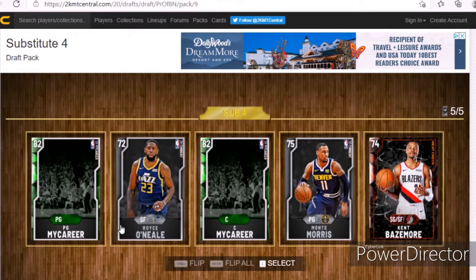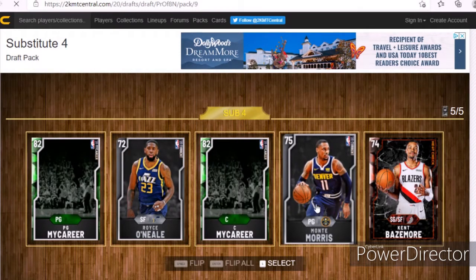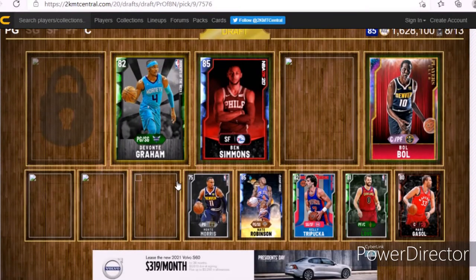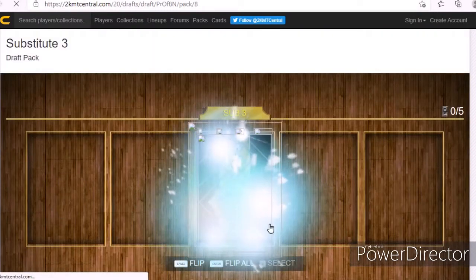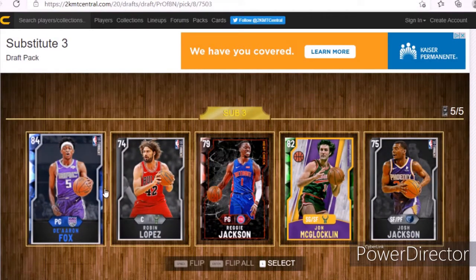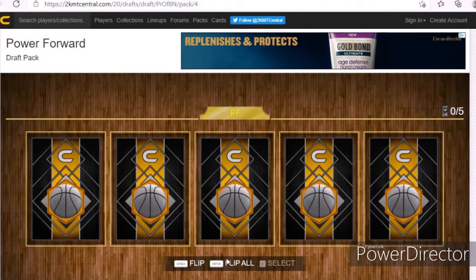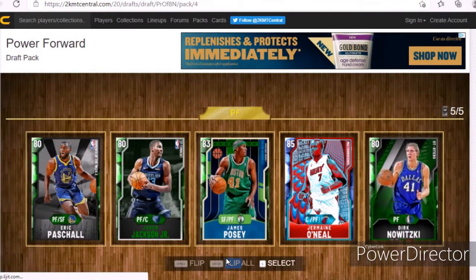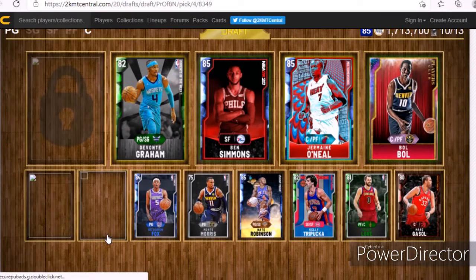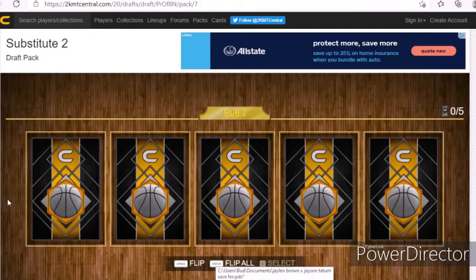Wow, this was a pretty bad pack. For my career picks I can't pick, so I'm just gonna put Monty Morris, which kind of hurts my overall and my team overall. De'Aaron Fox is not a bad player — I kind of like De'Aaron Fox, he's just very fast and a good defender. The highest person is Jermaine O'Neal, and I'm almost done with this pack.